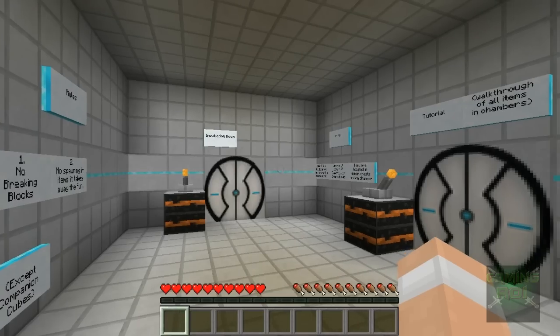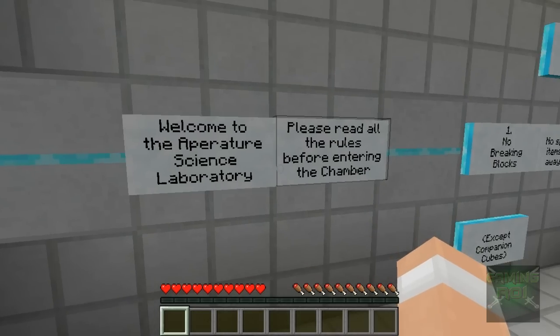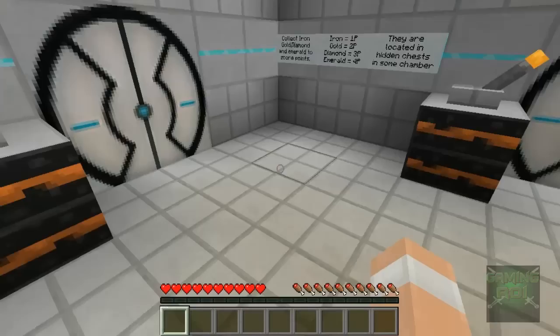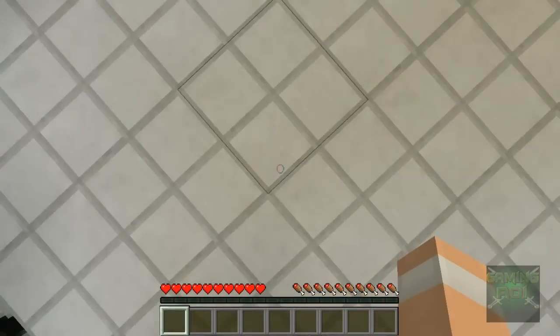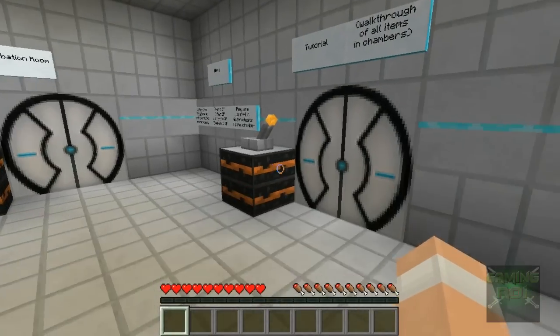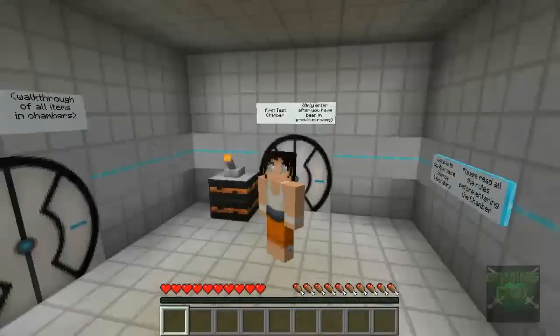Hello, what is up my super ghost monkey leprechaun army — yes, that is what I am calling you from now on, get used to it. I am playing Minecraft, as you can see, and I am playing a portal map, which I think is pretty cool. It even comes with its own texture pack, it's awesome. Check this out — as soon as I find the F5 button — there it is, it's the skin, look at the skin!